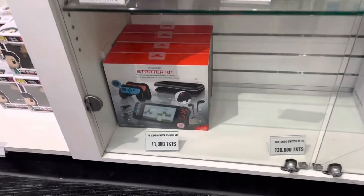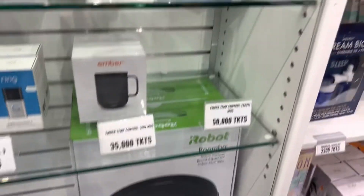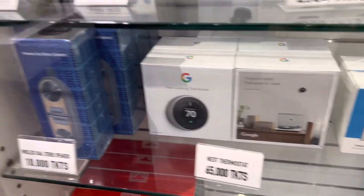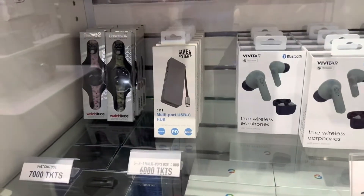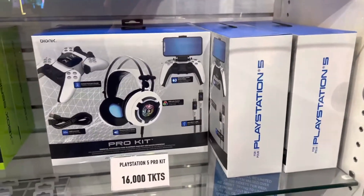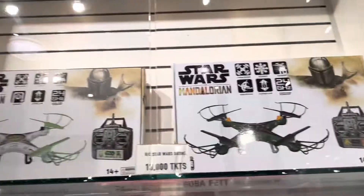Here's the prize case. There are the Switch starter kits — no more Nintendo Switch. Two Roombas. They used to have the bigger Ember cups but they only have the small one right now. There are Ring doorbells, Nest thermostats, wireless speakers, a watch, USB charging board, headphones, AirPods Pro, regular AirPods, some PlayStation starter kits, Xbox starter kits, mini helmets, jerseys, and the Star Wars drones.